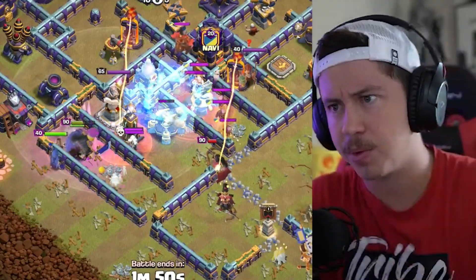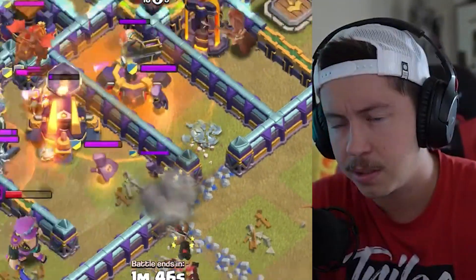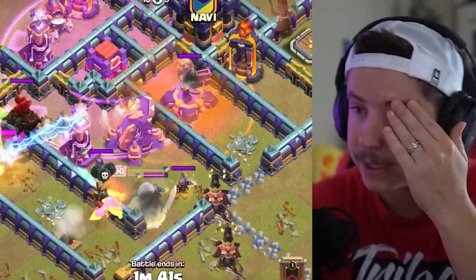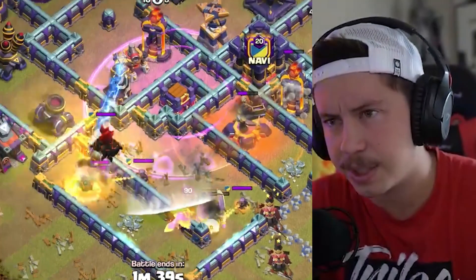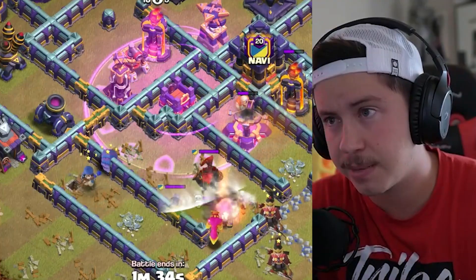Freeze, but here comes CC troops. Poison — did he really just miss the headhunter? Oh my gosh, he did. Headhunters killed the queen. Headhunters killed the king. Headhunters killed the champion. Literally killed three heroes because he missed all of them with that poison.